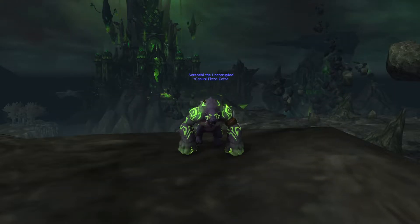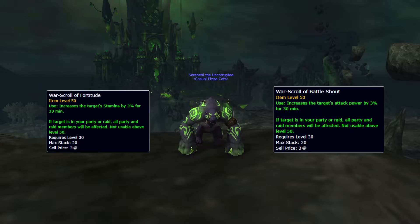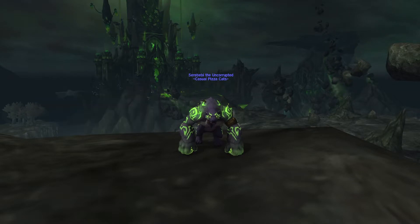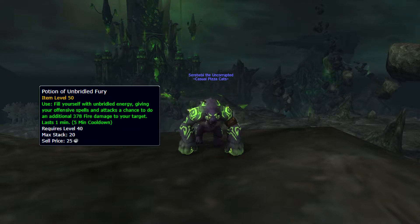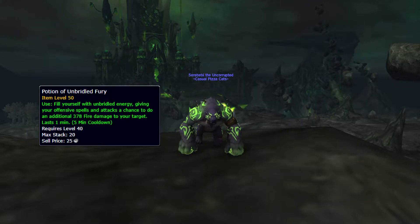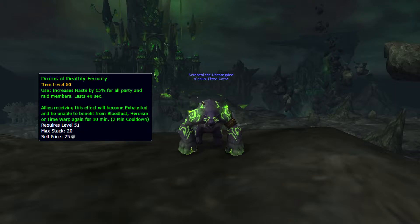The consumables I used were Greater Current Flasks, Stat food for Food, Heavy Armor Kits, War Scrolls of Fortitude and Battle Shout, Current Augment Runes, and Potions of Unbridled Fury. The Fury potions are especially nice as you can see from the damage breakdown. If you have spare ones, you can even use a potion right before you enter the tower — this gives you about 25 seconds of potion time while resetting your Global Potion CD for a second use later on. I also used Drums of Deathly Ferocity, but you can use the older ones as well.